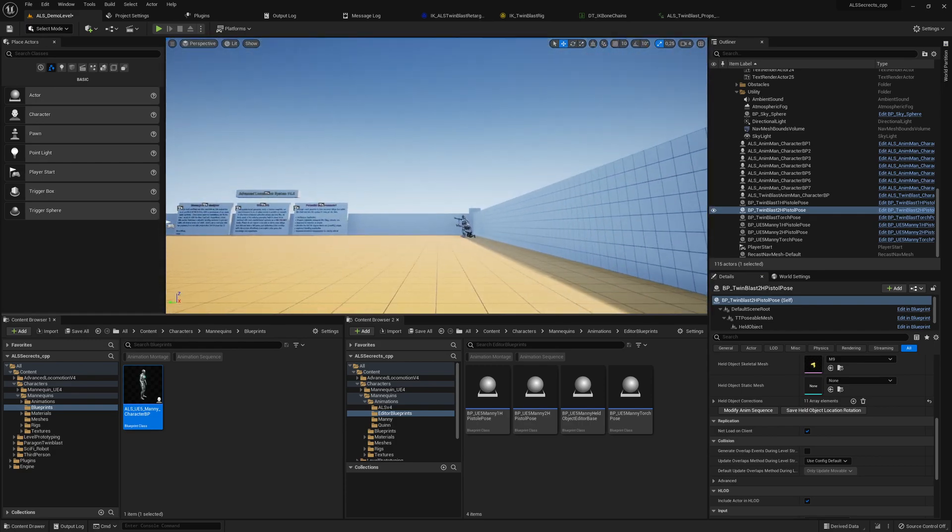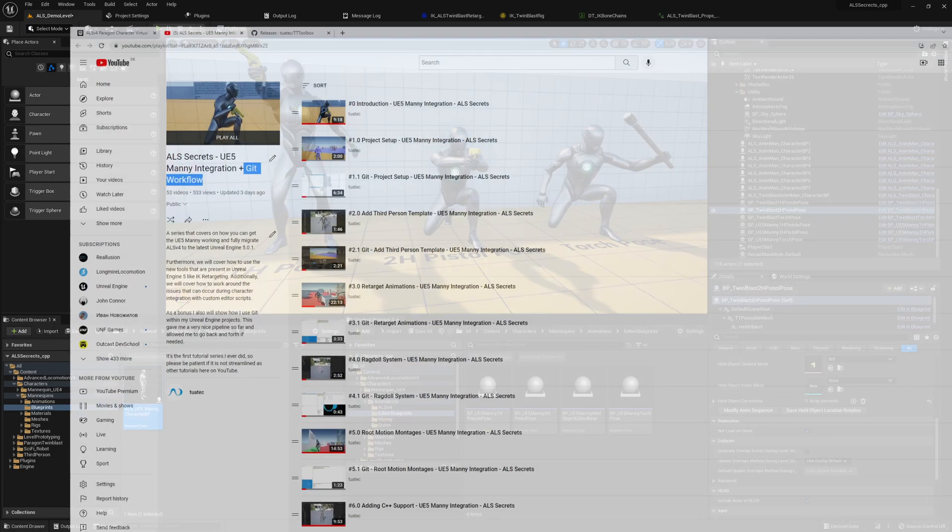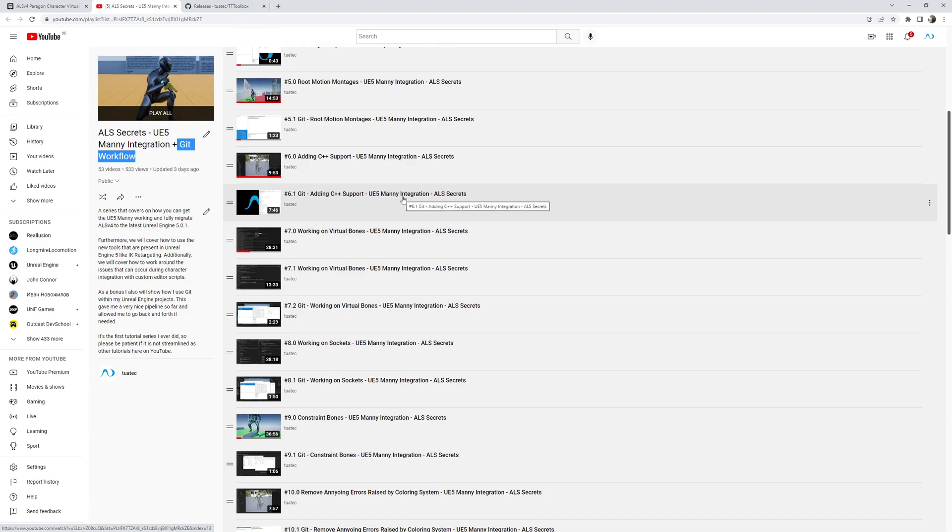I also covered this with the mannequin — it works as well. I shared the process of how to develop those tools in this playlist on YouTube, so check out my channel or the link in the description below. I will share everything on how to go from scratch: adding ALS to an Unreal Engine 5 project, introducing C++, adding virtual bones, sockets, retargeting animations, constraining bones, and so on.